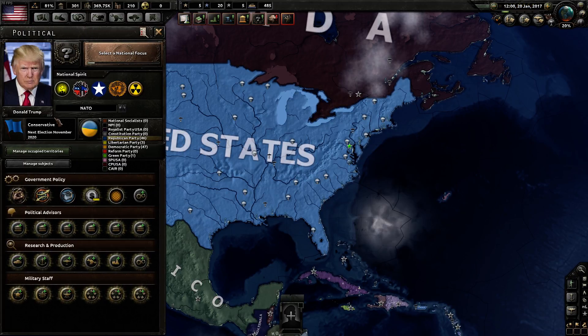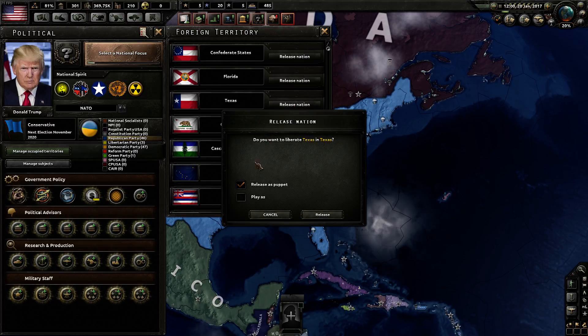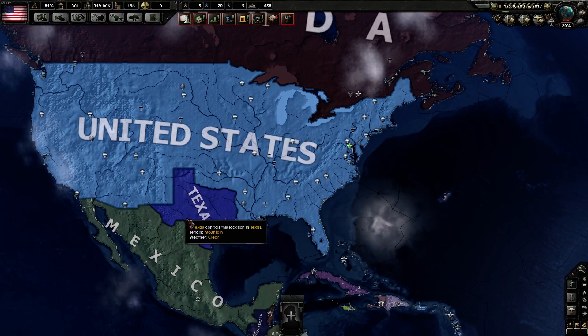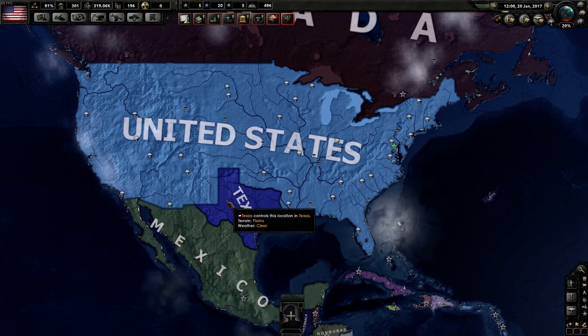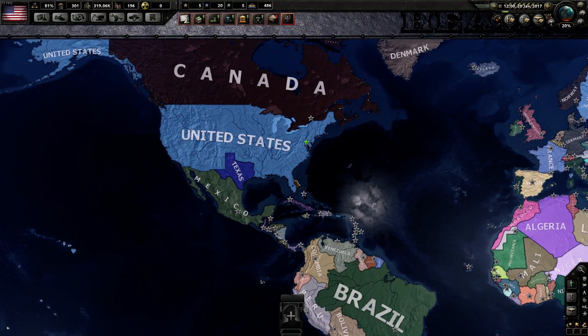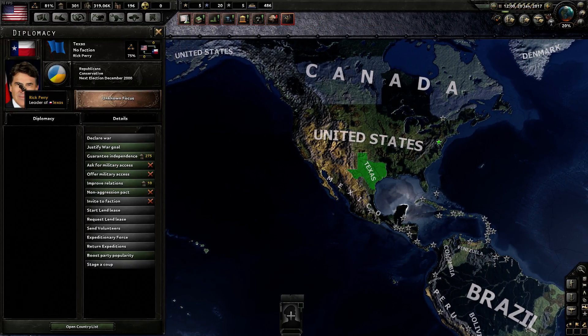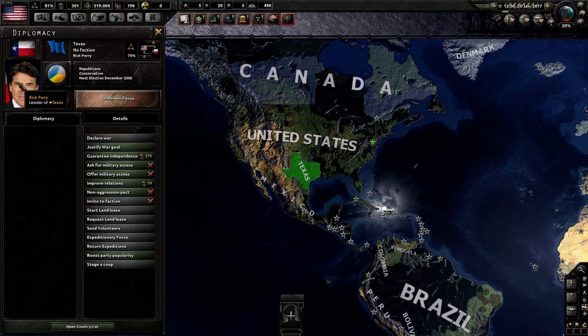The first releasable nation we're going to go into today is from the United States — a couple of them. The first one is really cool: releasing Texas. You can play as Texas or release them as puppets, but we're just going to look at what they are. So we're going to release Texas. Surprisingly enough, Texas has actually wanted to do this. The president of Texas is Rick Perry because Rick Perry is the senator of Texas, I think.